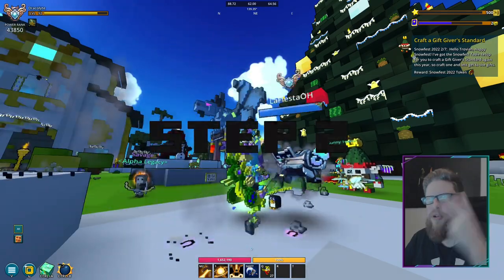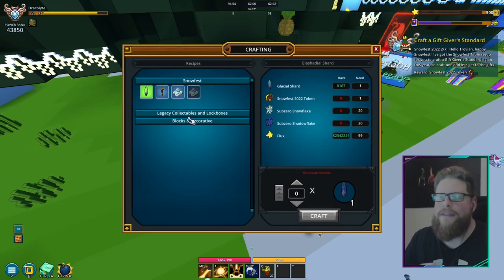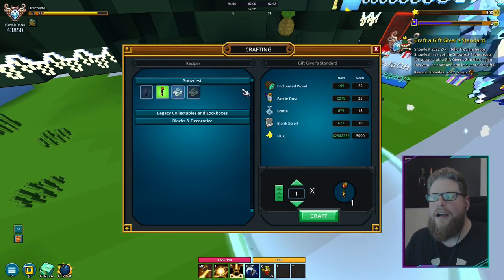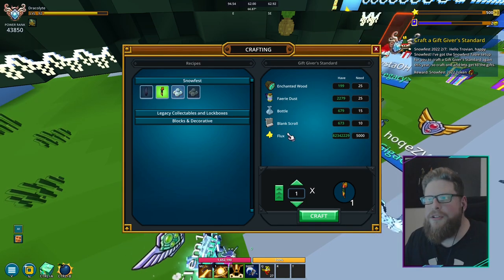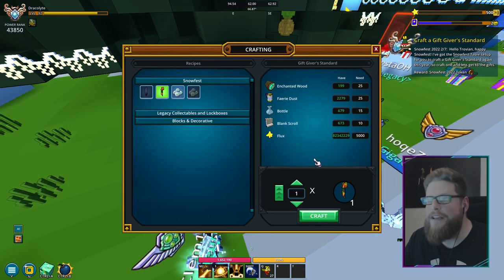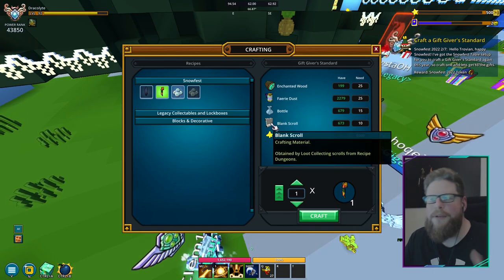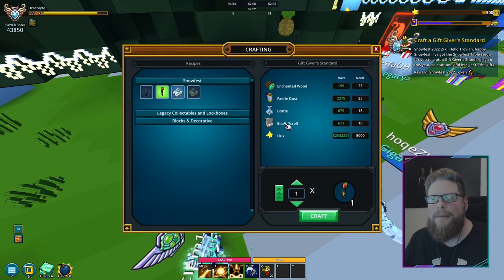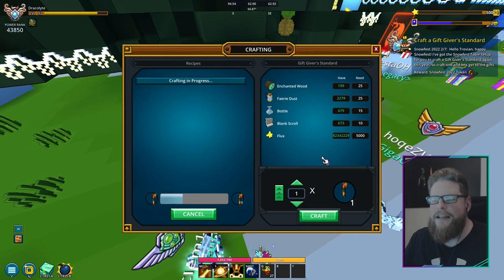For step number two, we just have to go to the table right next to Elsley and craft ourselves the Gift Giver's Standard — that's a banner. All the materials here: Flux is Flux, and all the other materials are things you can get off the marketplace, or you may already have them lying around. Some of them might be a little bit expensive, but overall it's pretty standard.